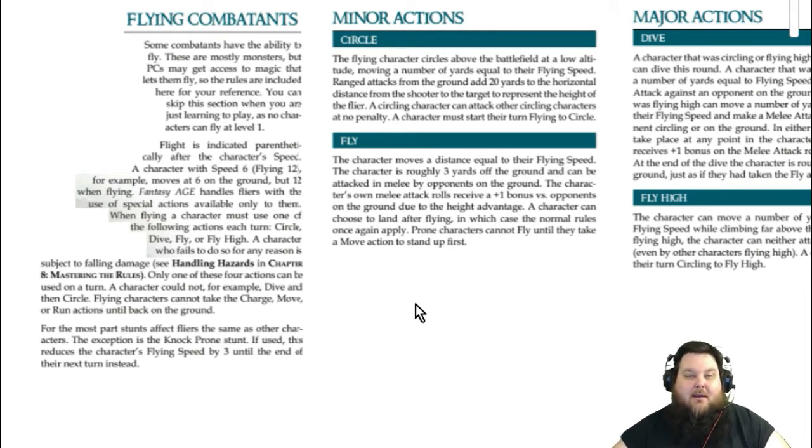Flight speed is indicated in parentheses after a character's regular speed. To calculate your flying speed, simply double your ground speed. So if your ground speed is 10 yards, your flying speed is 20 yards — that's 10 squares on a virtual tabletop grid, a pretty good distance.